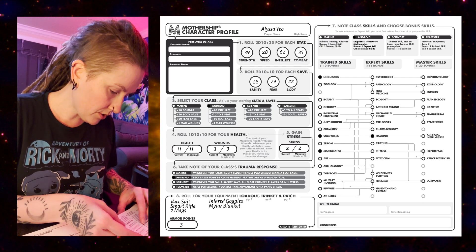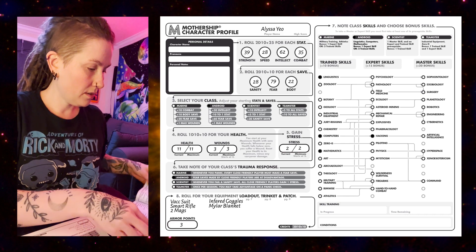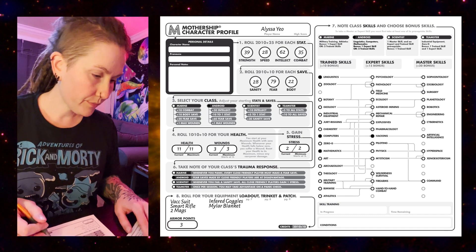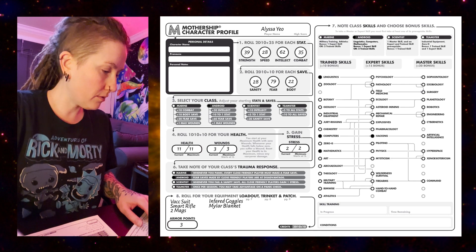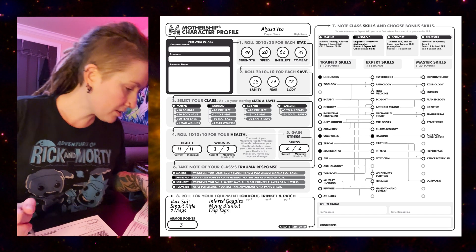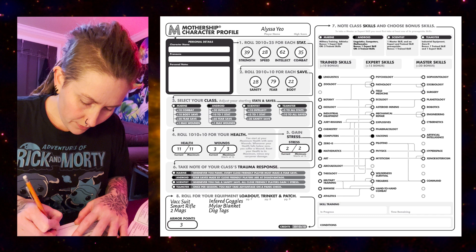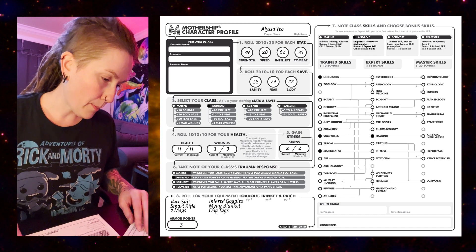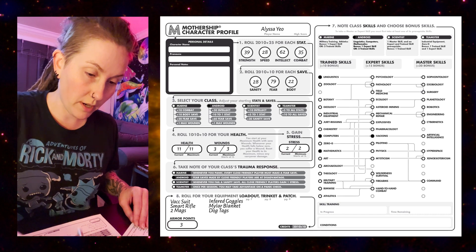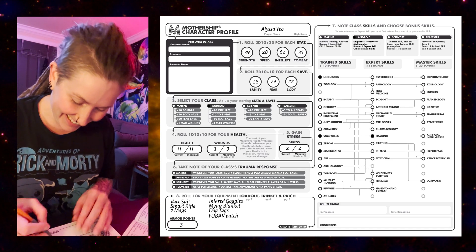Trinkets and patches are on pages 8 to 9. I get one trinket and one patch. Rolling d100 for trinkets — we got 38: Dog tags, an heirloom. And for the patch, another d100 — 23: FUBAR. Nice. This game uses d100 and d20, that's it for dice. Super simple, it's great.